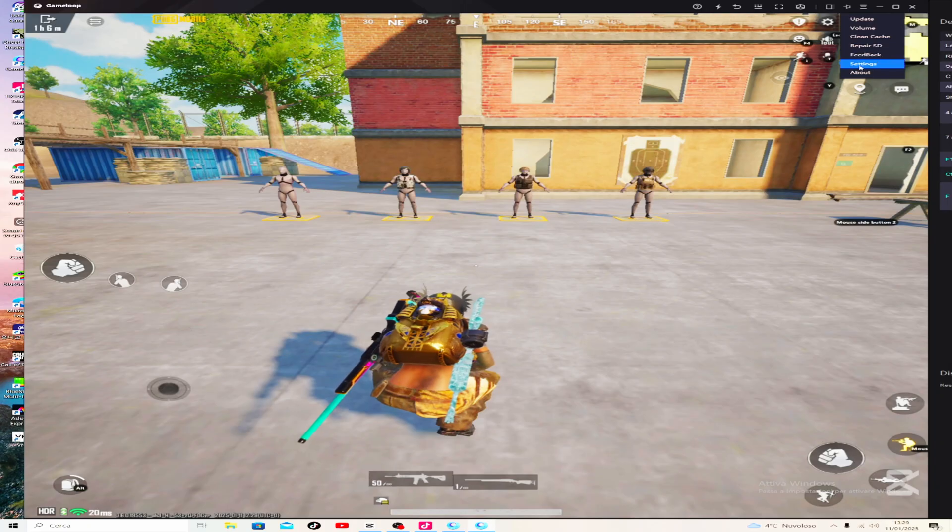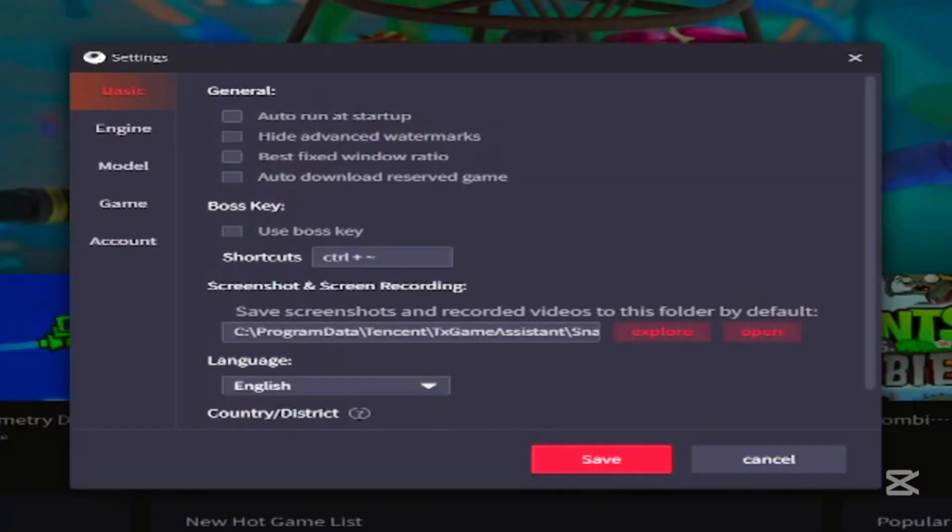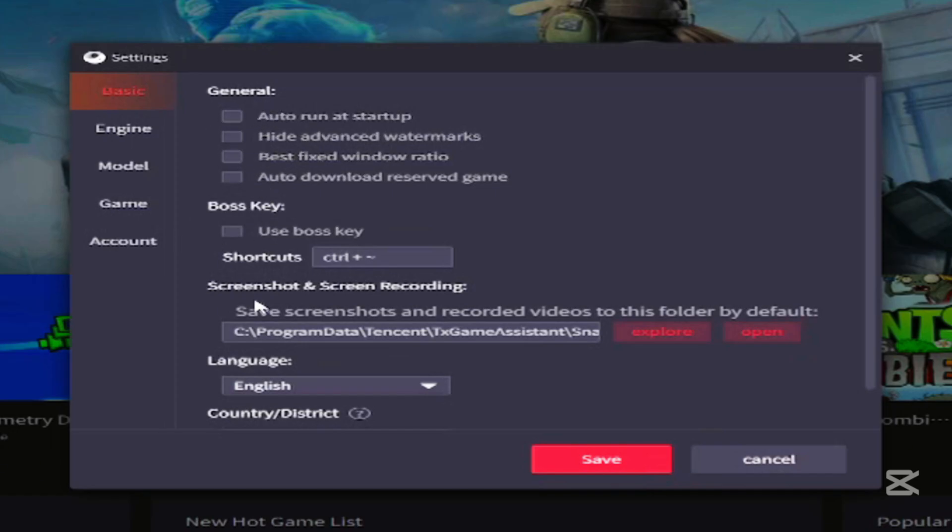You have to come in this place. I need setting. In game loop, you see, generally you don't have to put anything. Just like this.